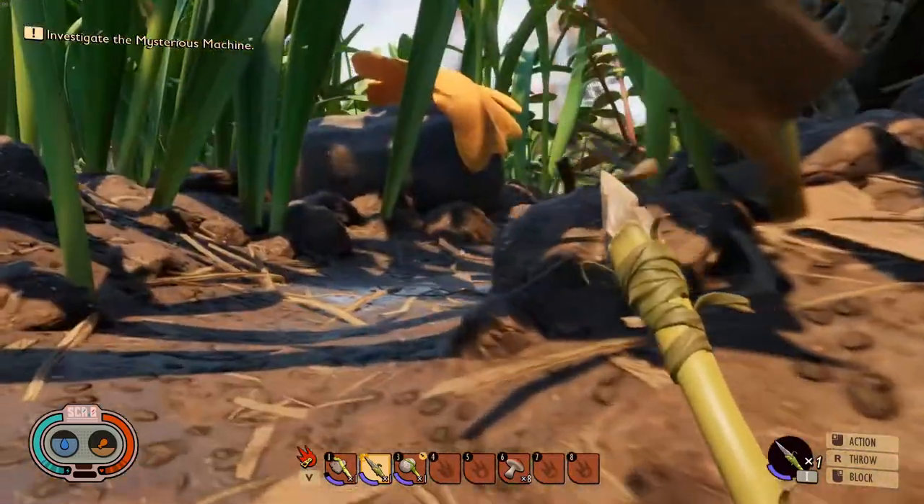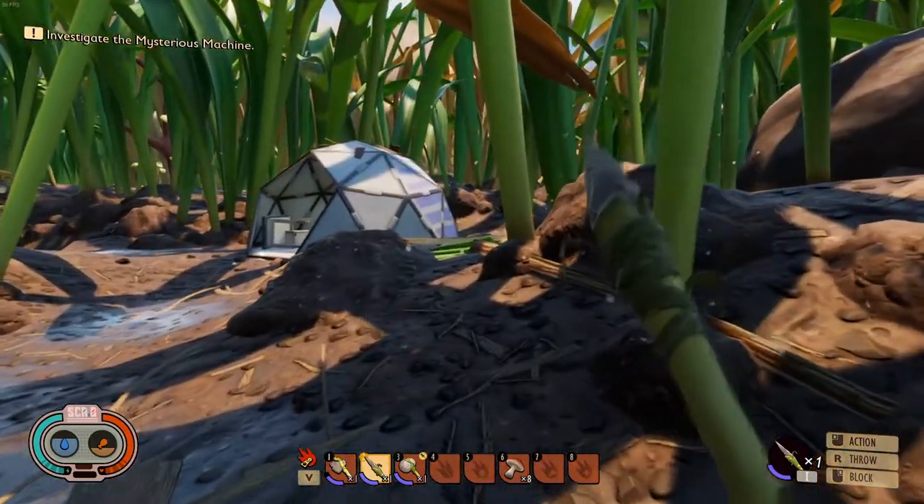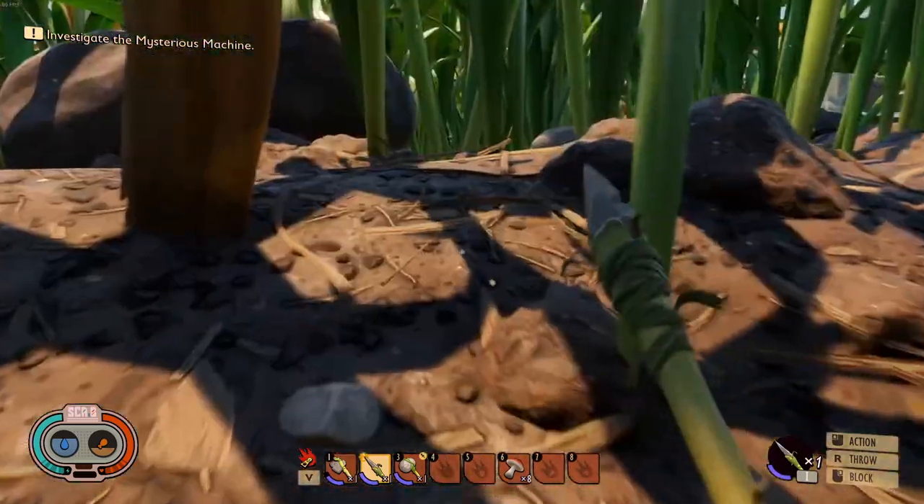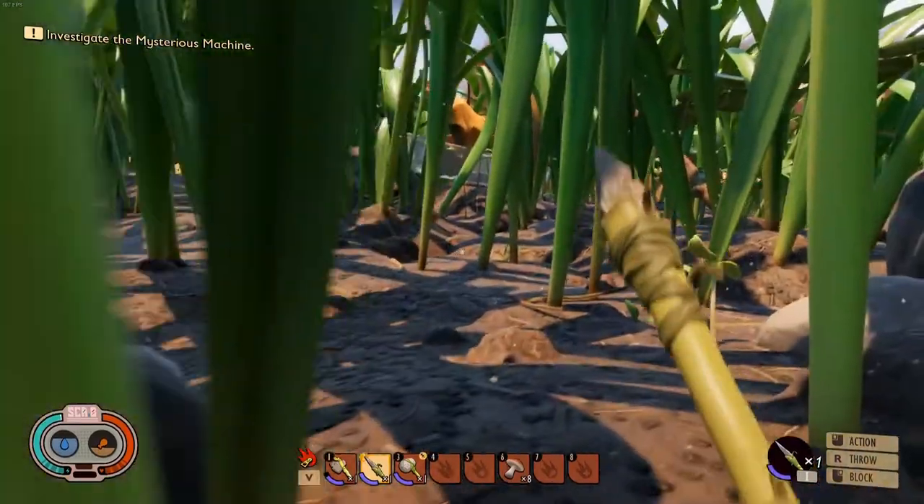The ant armor enables you to go inside the ant hill and the soldier ants will not attack you. They see you as one of theirs, so they don't see you as an enemy and they won't bite you.